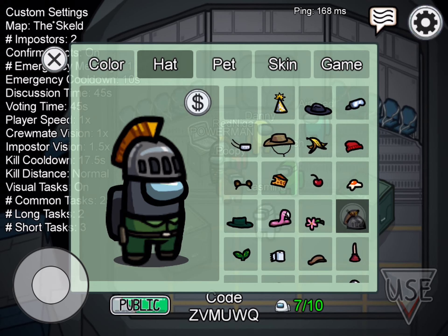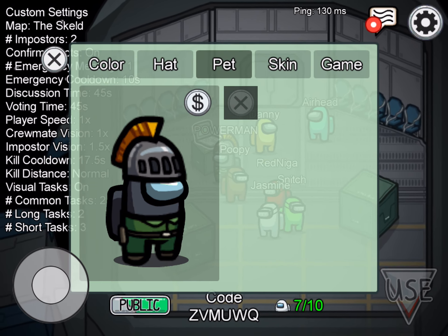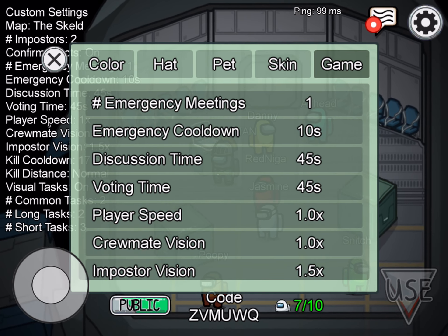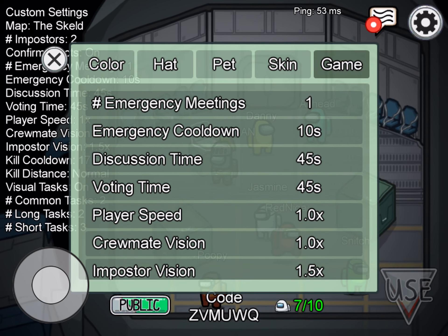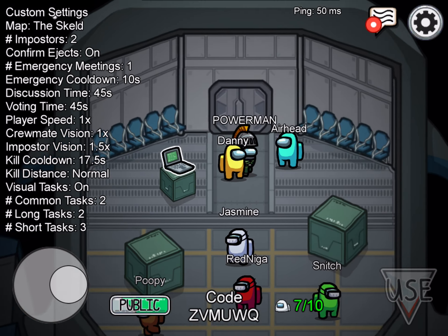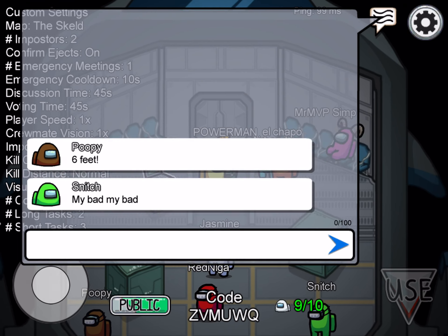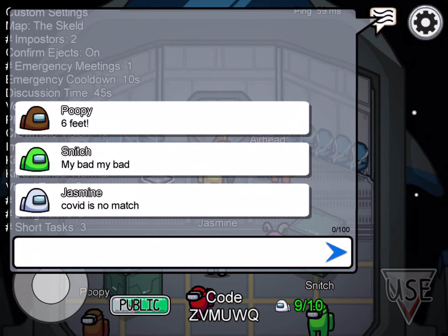You can go to your color and choose a different color or hat. Pets and skins cost money. There's also the game settings section, and chat — you can only talk in the lobby, not during the actual game.